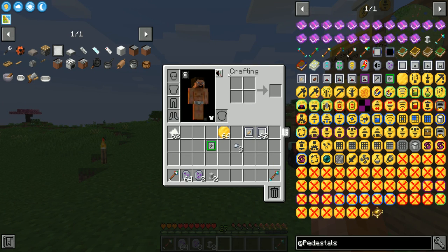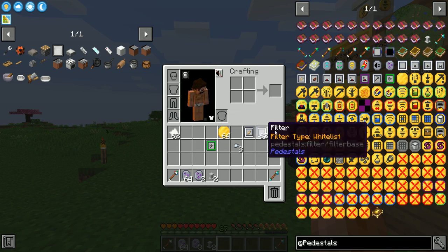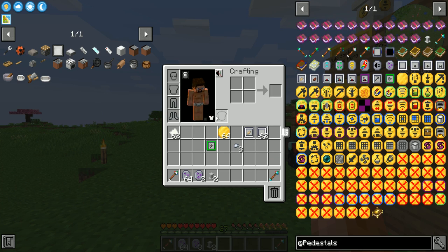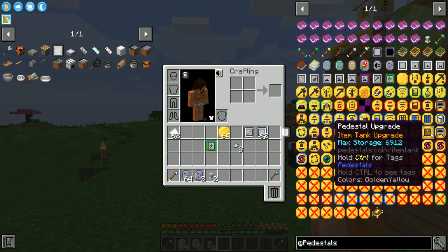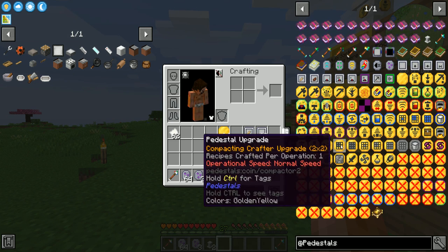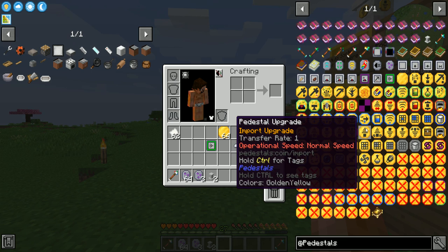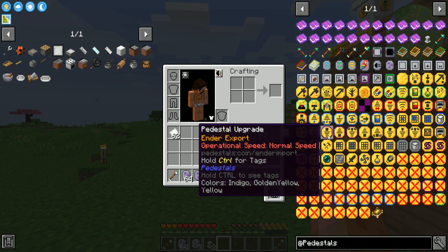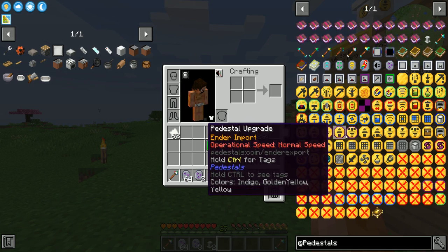That is the filter update and how the filters work. If you put a filter on a magnet, it'll filter the items it can suck up. If you put a filter on an item tank — the storage option — items can only be sent to the pedestal if they match the filter, and if you drop items on the tank and they don't match the filter, they won't go in. The importer has that same feature — drop items on it and if they don't match the filter, they won't get inserted. The ender exports work the same way.